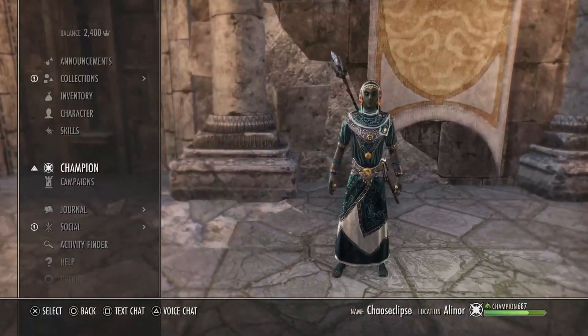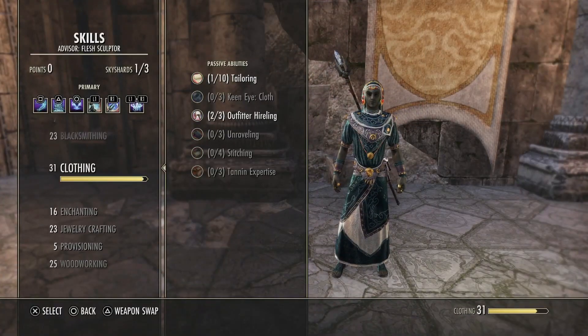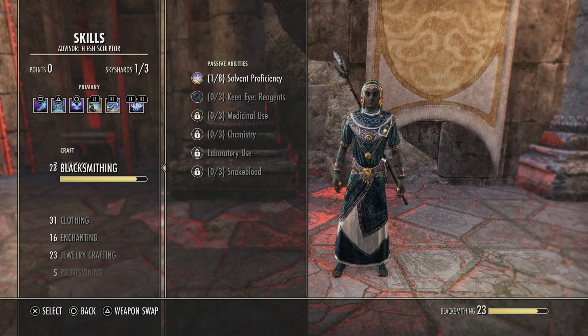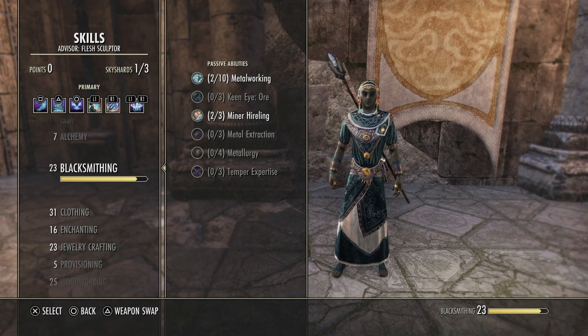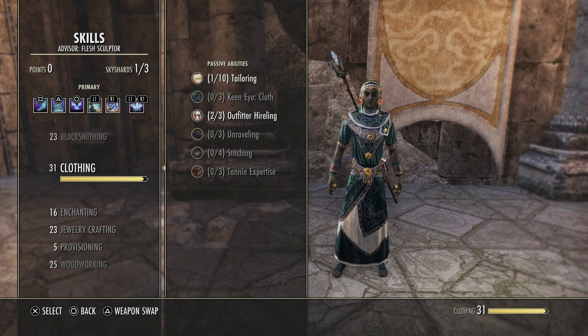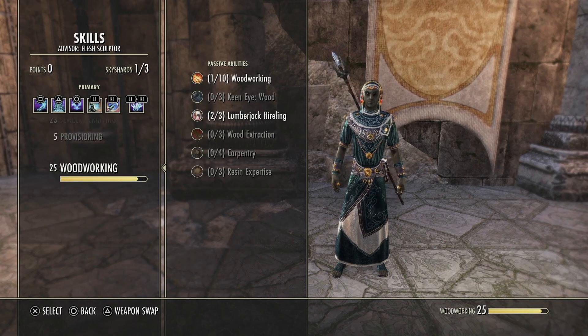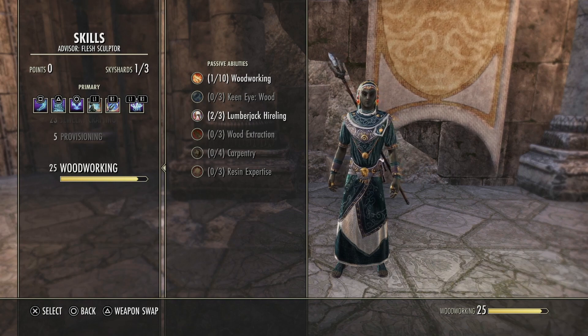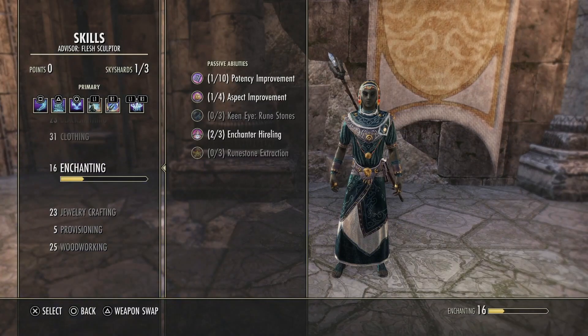So if we take a look at this guy — like I said, he's not maxed out in a lot of stuff, mainly his crafting. Alchemy is only level 7. You can see it's only 1 of 8 for the solvent proficiency. Most of them are going to be 1 of 10, 1 of 8, 1 of 9. This one's 2 of 10, but he's level 23, and others are 1 of 10, 1 of 5, 1 of 6. But as you can see, I've been leveling them. He does have hireling points in the ones that I'm able to get.